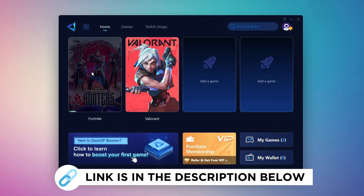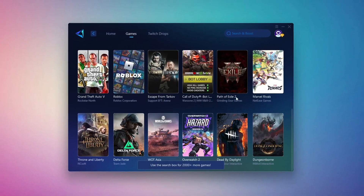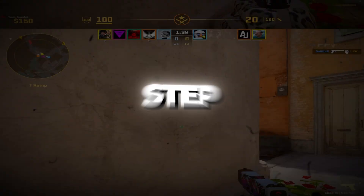Gear Up Booster is the best tool to reduce your ping while playing games. It works with both wired and wireless connections. Download it for free from the link in the description and enjoy smoother gameplay with lower ping.